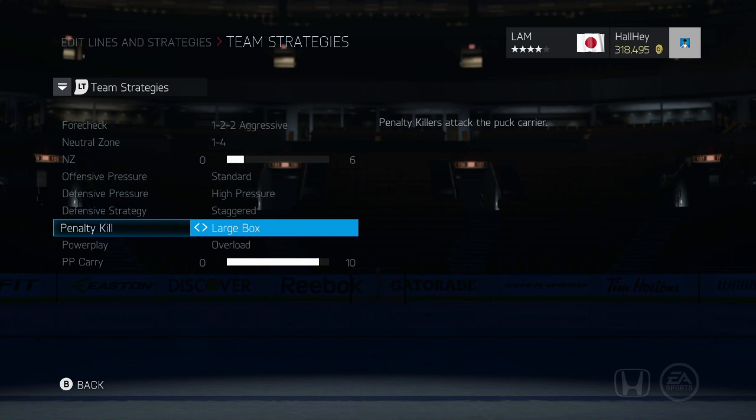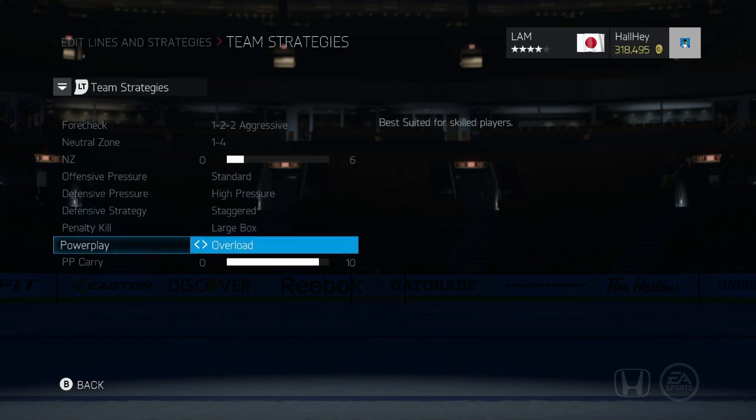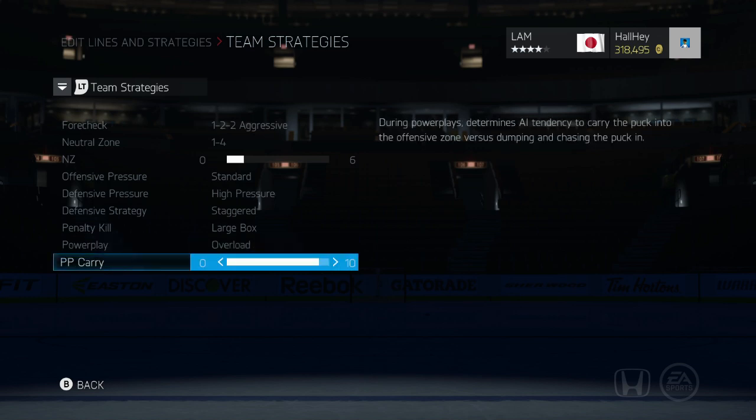For the penalty kill, I like to do the large box — any type of defensive zone strategy where it will attack the puck carrier, that's what I want to do. For power play, I put it on overload. A good offense is also a good defense. I don't really like umbrella because shots are a bit nerfed in this game, so overload lets me get those pucks right in front of the net.